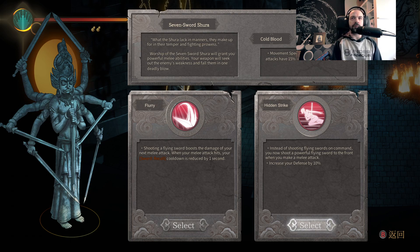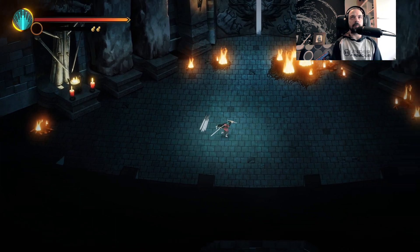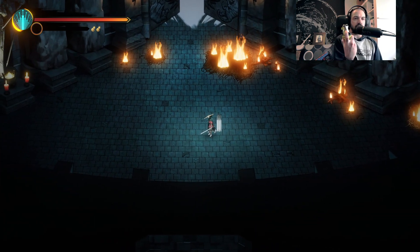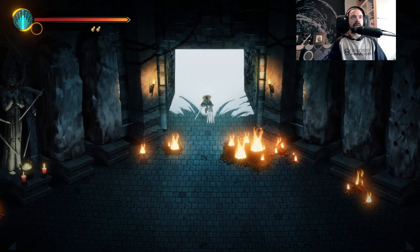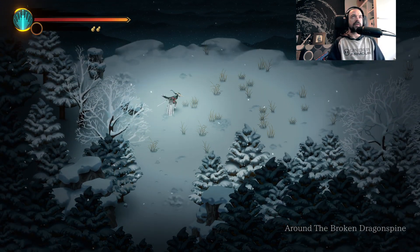The passive is Cold Blood — movement speed increased by 12%, melee attacks have a 15% chance to deal 200% damage. So that's basically like a crit chance. Instead of shooting flying swords on command, you now shoot a powerful flying sword to the front when you make a melee attack, and increase your defense by 10%. I've lost the ability to shoot my flying swords on command — I can still recall them — but I kind of like that play style, to be perfectly honest.